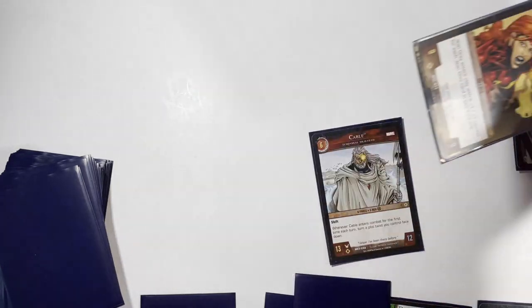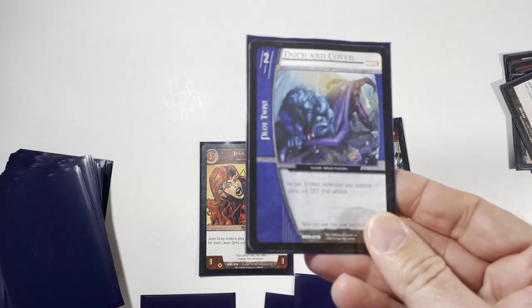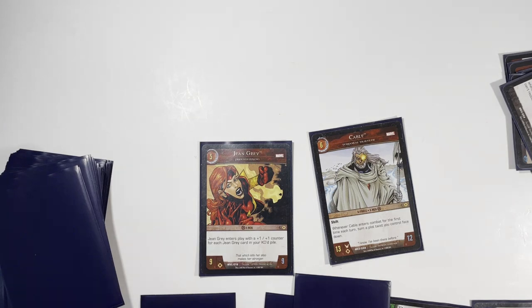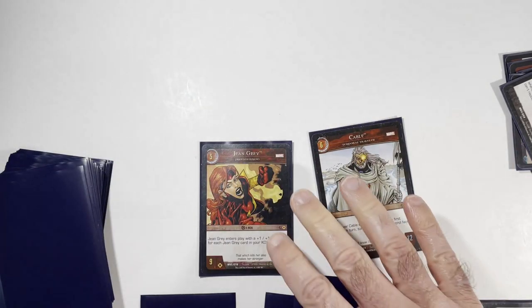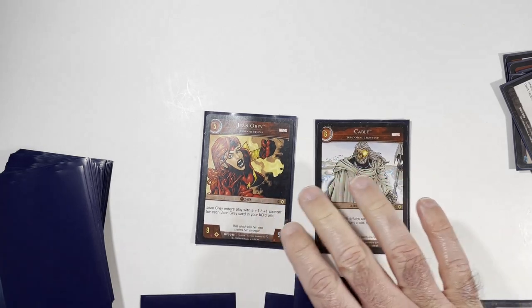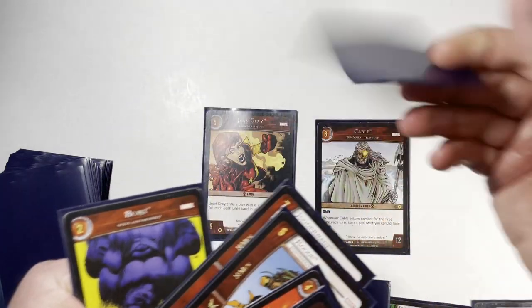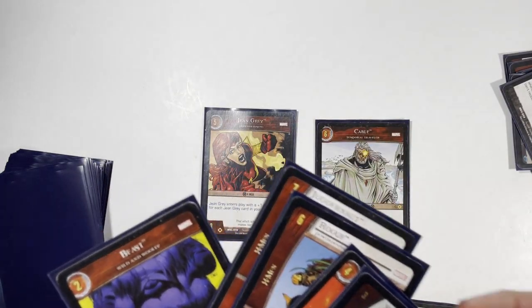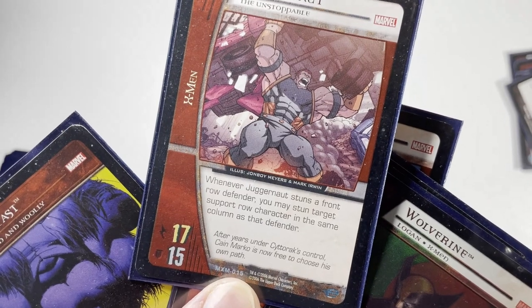On turn seven, if you're all stunned out you can play Duck and Cover to save one of your characters. The game is probably over by now but it may still go. We do have our seven-drop — bring out Juggernaut. He stuns a front-row target and also stuns a support-row character, so he has the ability to stun two characters at once.